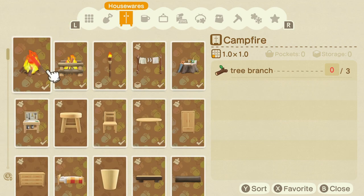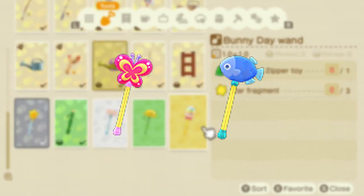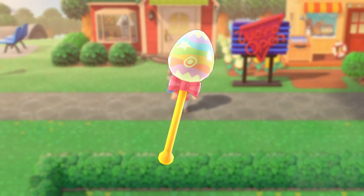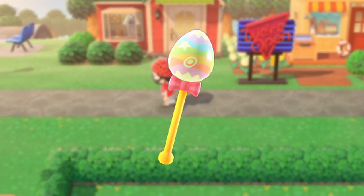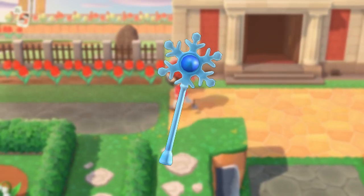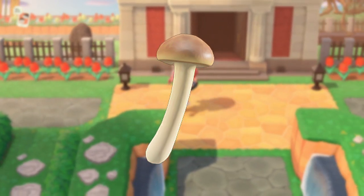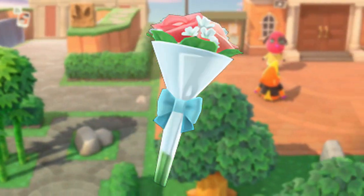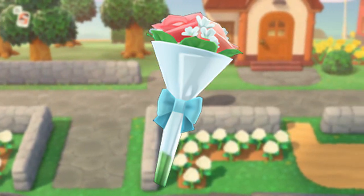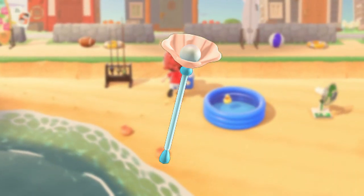There are also certain wands tied to special events in the game. There's the Bug Wand and Fish Wand, which are both obtained as rewards from their respective events — the Bug Off and Fishing Tournament. The Bunny Day Wand was obtained after completing the entire Bunny Day series of furniture for Zipper. The Cherry Blossom Wand is from the Cherry Blossom Festival. You'll have a chance at the Ice Wand DIY recipe for making perfect snowboys during wintertime. The Mushroom Wand can be obtained during mushrooming season. There's also the Wedding Wand, which is a recipe you can get from Cyrus after completing seven days of photoshoots during wedding season. And finally, there's the Shell Wand, which you can obtain from your regular DIY recipe sources.